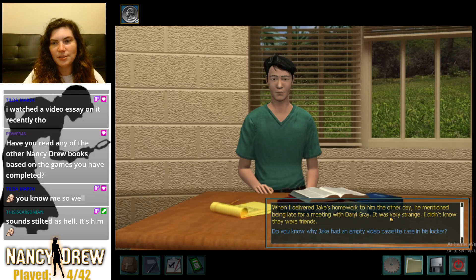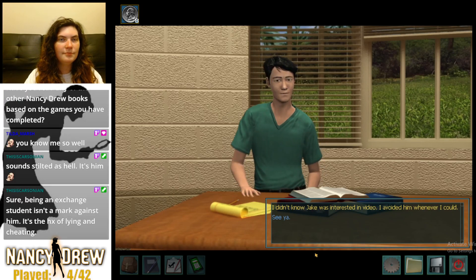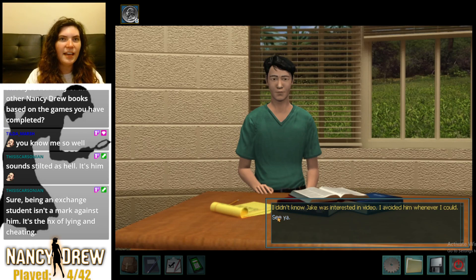Have you read any of the other Nancy Drew books based on the games? No, but I really want to. This is a project I'm considering undertaking — reading the book after I finish the game. His dialogue sounds stilted, but he's a foreign exchange student so I'm not holding that against him. But Nancy walked up and was like 'hey, did you murder a man?' and he was like 'no — I am a liar and a cheater but I would never murder a man.' Can we trust anything out of his mouth? 'Do you know why Jake had an empty video cassette case in his locker?' 'I avoided him whenever I could.' Liar.